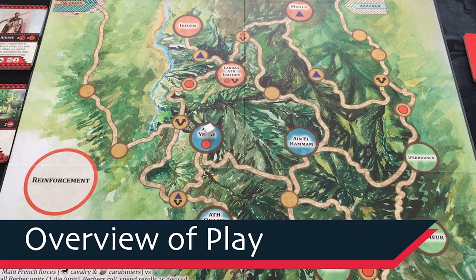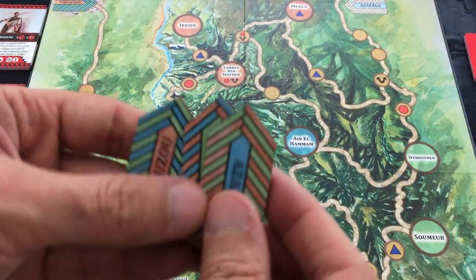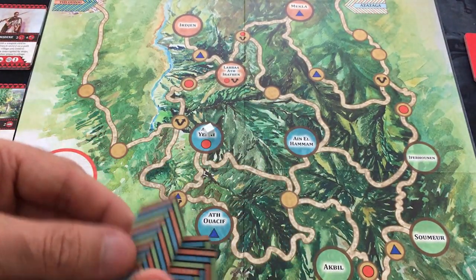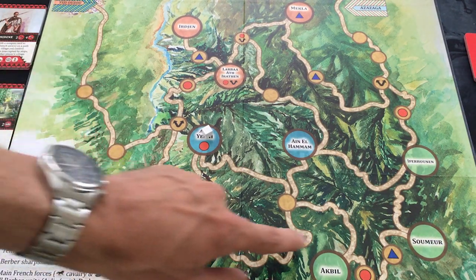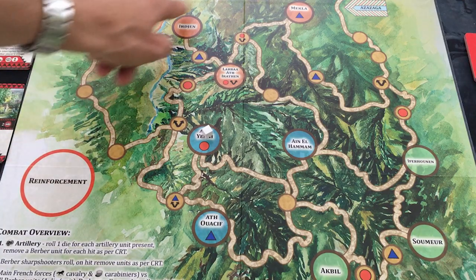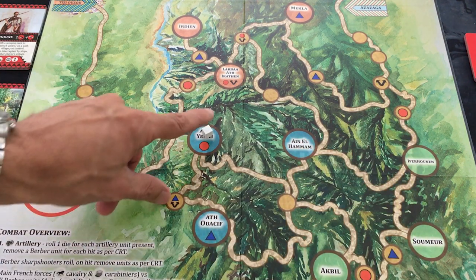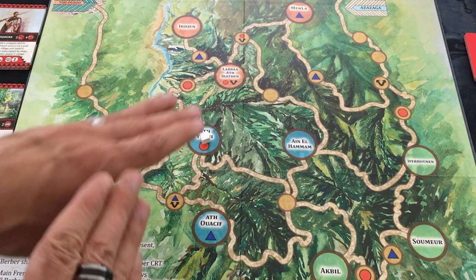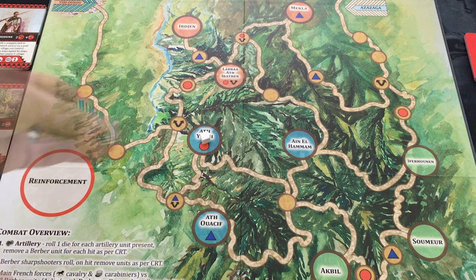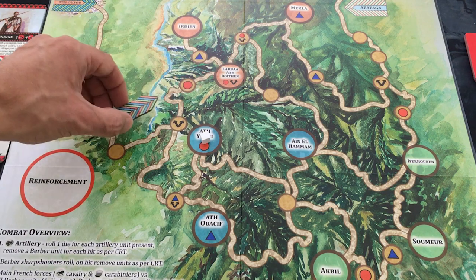The Red Burnuse models a period in history when French troops were invading Algeria. You have three separate French armies, and you don't know where they're going at the start because their spawn locations are listed on the opposite side of their cards — you shuffle them up so you don't know who's coming first. On the board you have movement spots and villages, which are what you're defending. The villages are divided differently by player count, and symbols on the board are used for tiebreakers and army movement.